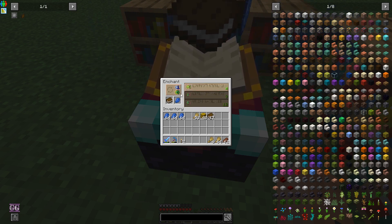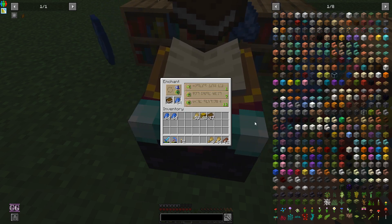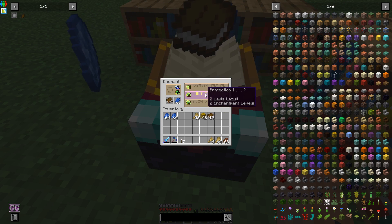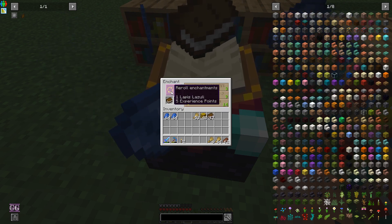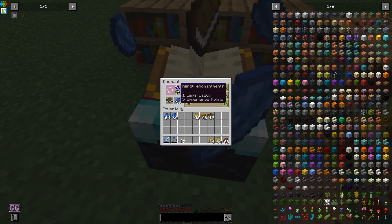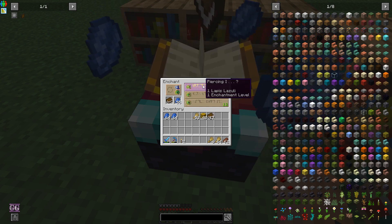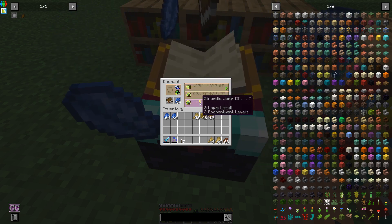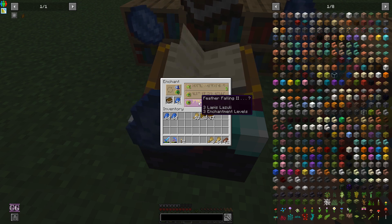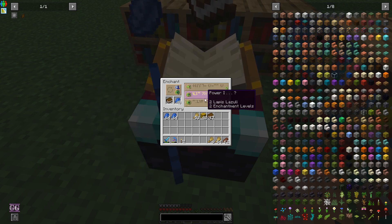Got a couple of Feather Falling twos and threes. The question now is do we want to add another bookcase, because I'm guessing that actually changes things around. Let's finish this stack of lapis, then I'll add one more bookcase. But I'm afraid if I add too many bookcases, we'll start getting Fortune 2 rather than Fortune 1.